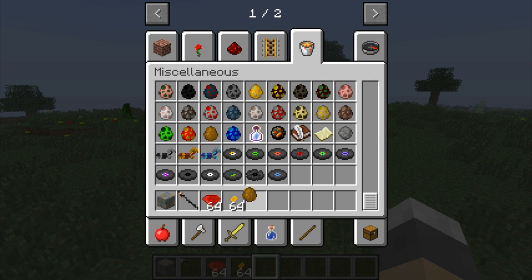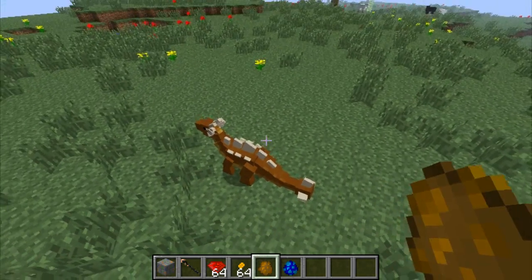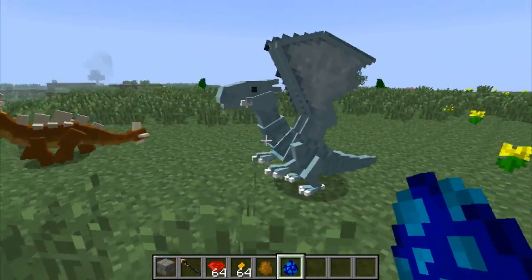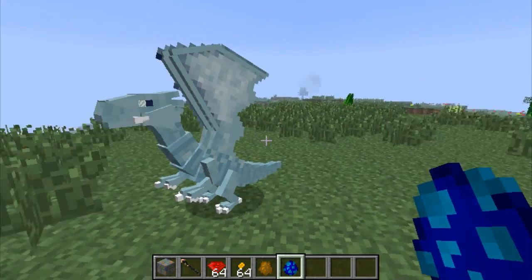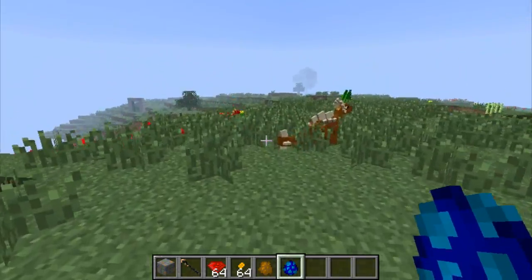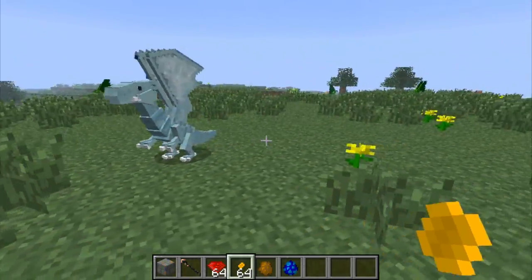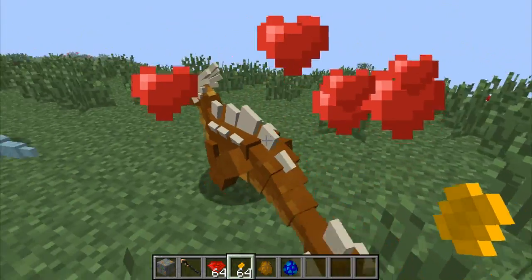Let me spawn in the dragons so you guys can actually see all of them. We've already seen those two, so let's get an earth dragon and a blue dragon. That's an earth dragon — it kind of looks like a dinosaur more than anything else. And here's the blue dragon — is it just me or does that look exactly like the Blue-Eyes White Dragon from Yu-Gi-Oh? Anyway, what you can actually do with these dragons is use a coin on them to tame them — it doesn't always work first time.